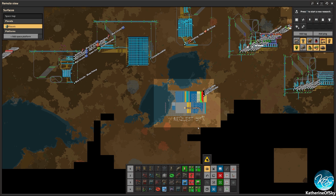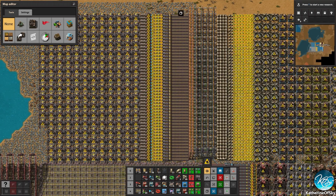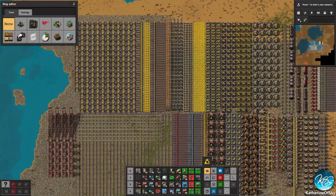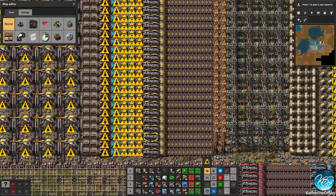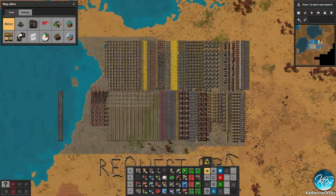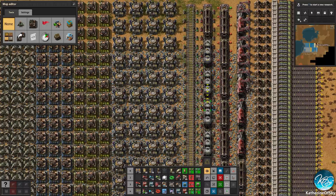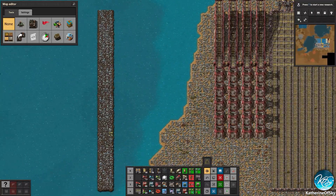This is where you can edit things. I have set up every item in columns that are 50 rows high, so it's easier to measure how many you need. A lot are single-tile items. Splitters I've put sideways, so if you want 50 splitters you just have one column of splitters. I also have trains on tracks, signals, belts of all kinds, and there is even landfill over here.